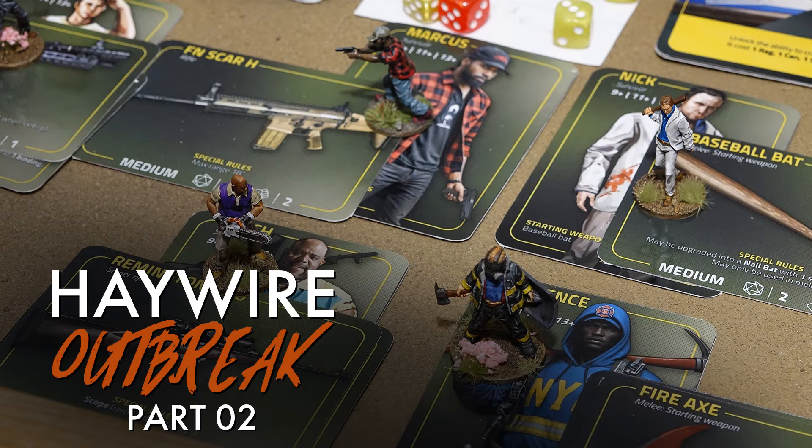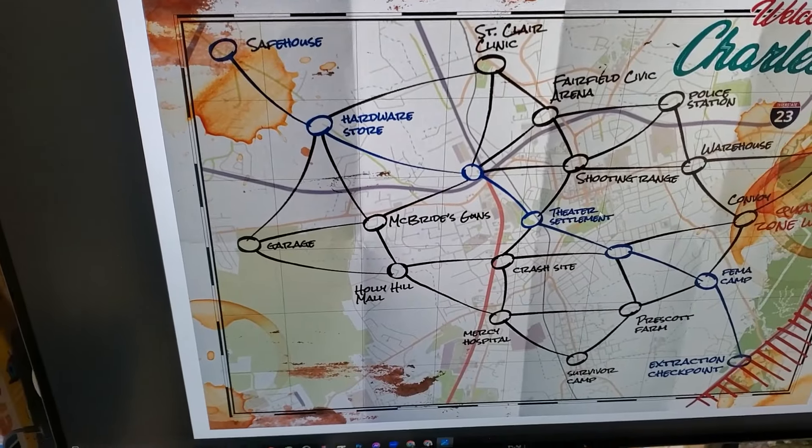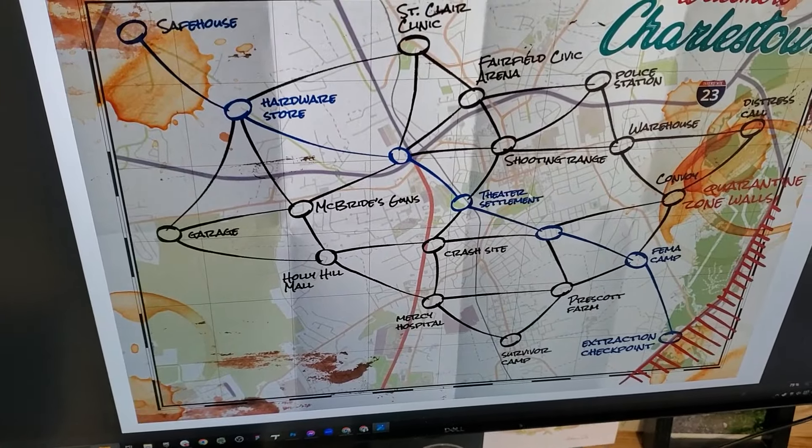Hi everyone. Welcome to part two of my campaign, Haywire Owlbreak. So here, at the end of the last mission, we reached the hardware store that we have right there. When reaching that, we found a bunch of resources that we are going to use to craft some items. So let's have a look at that.